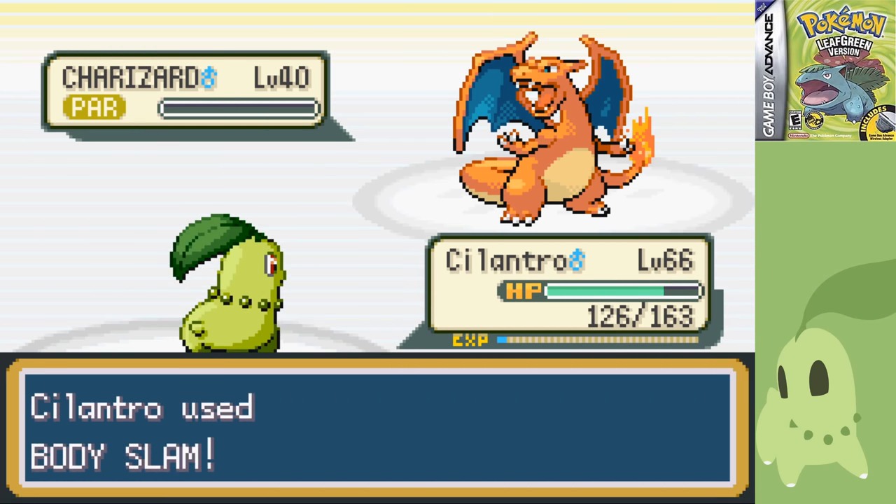With Team Rocket driven out, I can finally challenge Sabrina's Psychic Gym. Luckily, most Pokemon in the gym don't have a Defense stat, so I ran through them with Body Slam. Sabrina herself is no different — no Defense means no Offense — so I take down Kadabra, Venomoth, Mr. Mime, and Alakazam all with one Body Slam apiece. Light work.